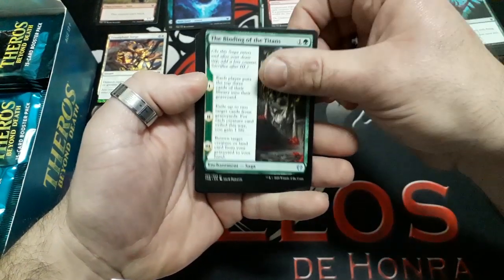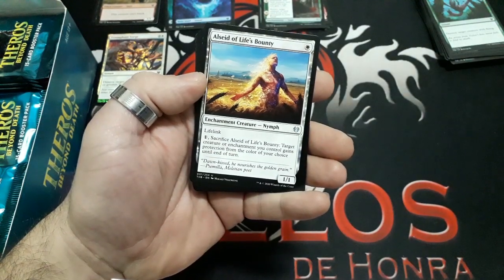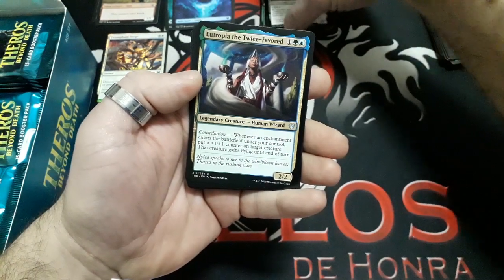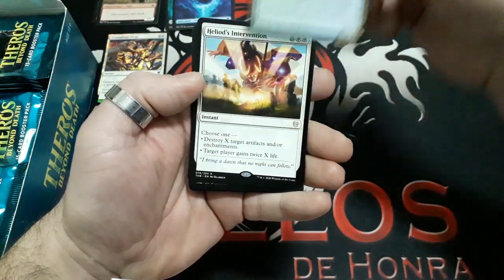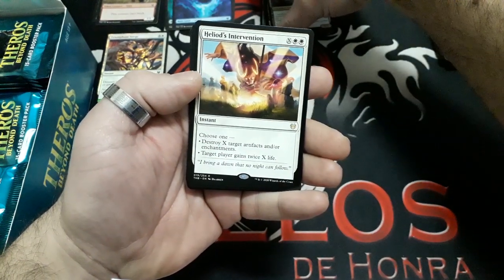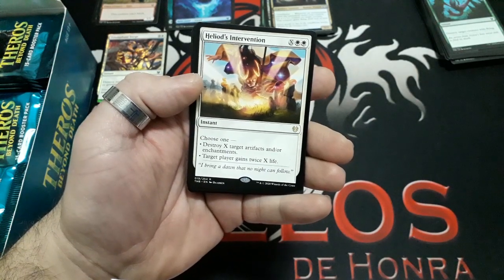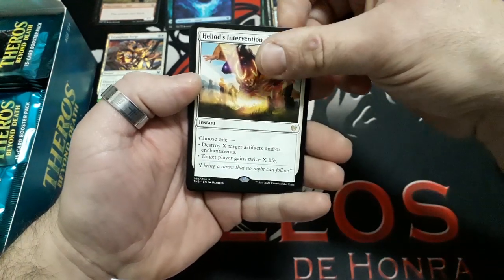Booster four: The Binding of Titans, Eidolon of the Living Bound, The Triumph of Fate. And our rare: Heliod's Intervention — X and two white. Choose one: destroy X target artifacts and/or enchantments, or target player gains twice X life. Interesting card!